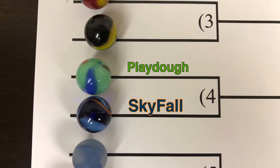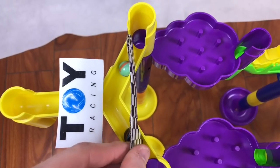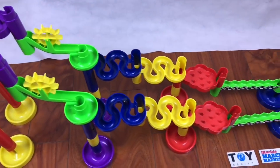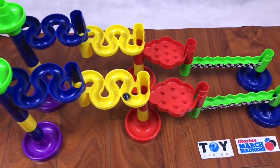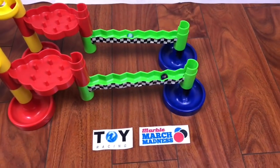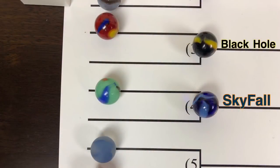Now due up, we have Play-Doh versus Skyfall. Skyfall on the bottom of your screen, Play-Doh up at the top. And there they go — through the blue snake, and it looks like Skyfall has a heavy lead. Going through the barriers quickly, now through the zigzag path, and he is going to take it. Skyfall will advance to the round of 32.